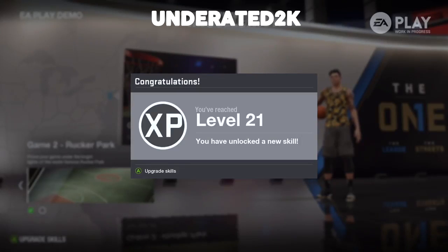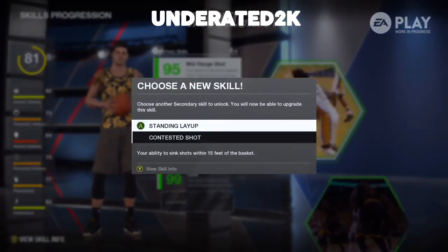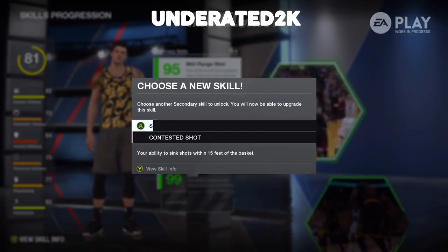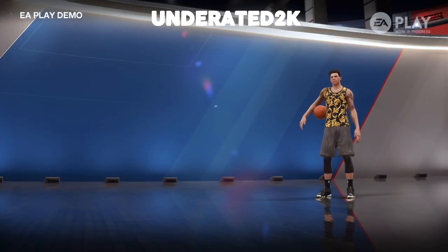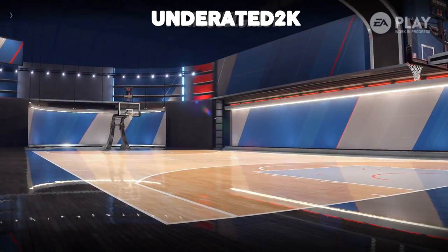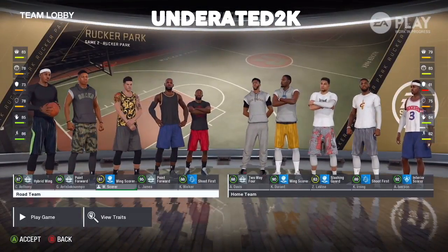Instead of repping up and picking an affiliation like in 2K, you level up. This player is level 21 and earns different skills. In 2K you have badges, but in this game it's called skills instead. The higher you level up, the more skills you get and the more progress your player will make.